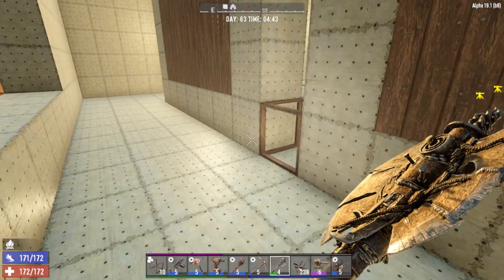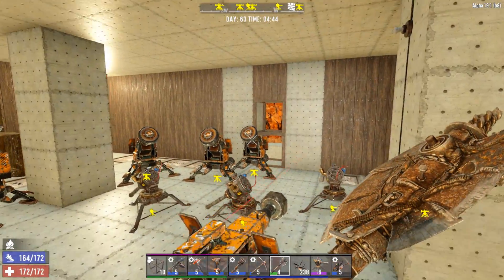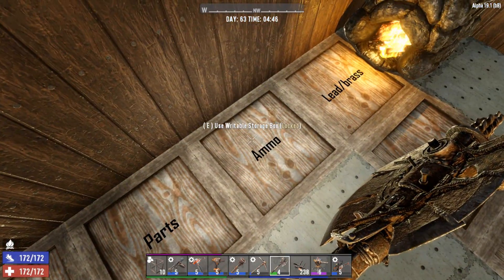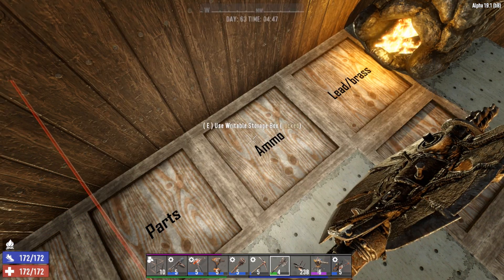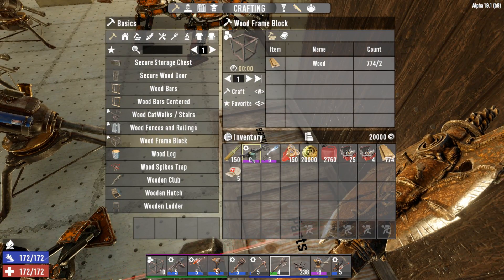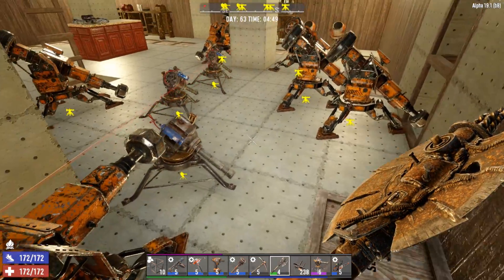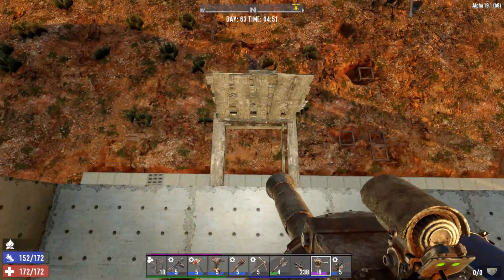It's getting pretty close to horde night. I have to go out today and find a sledge turret — I haven't been able to find a single one during my entire playthrough. We do have some time. We have the M60 for horde night tonight and we're gonna kick some ass. Let's take JT out and go rob some local places.